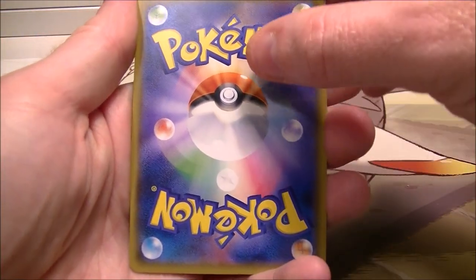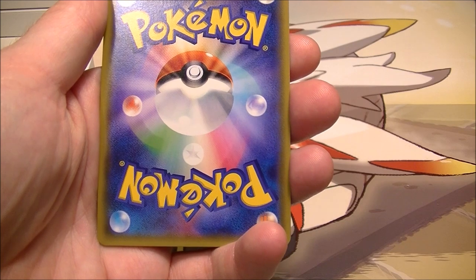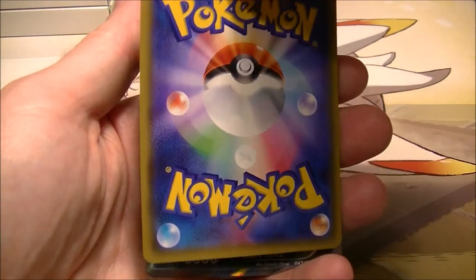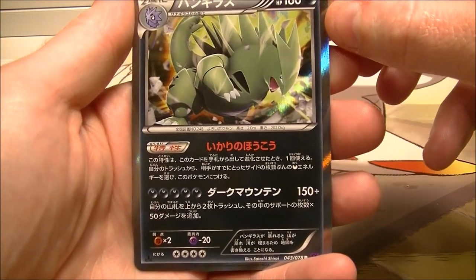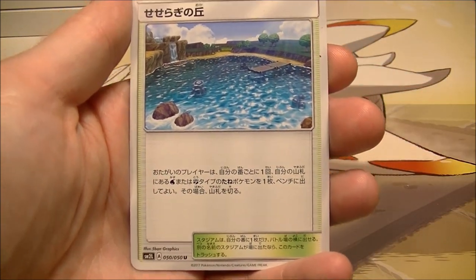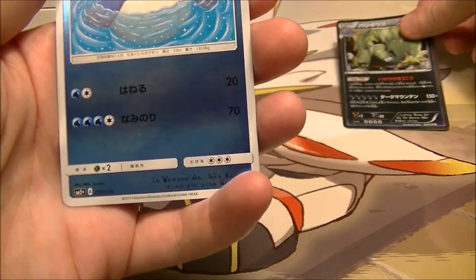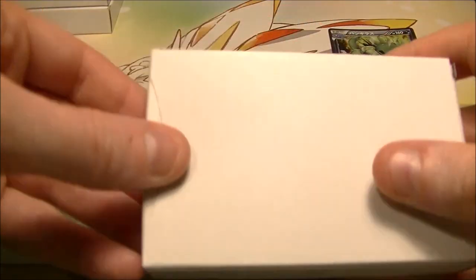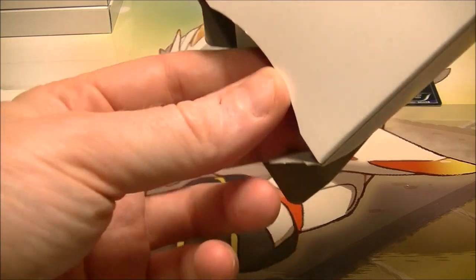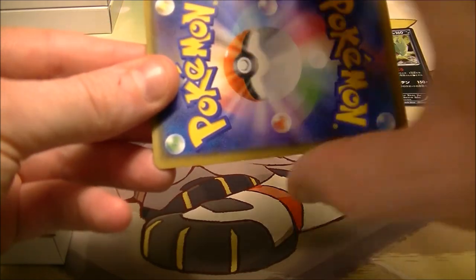Let's crack into it and just pray there are no wishy-washies this time. I never know which way the card's going to be so let's just have a look. Oh, they love Sycamore. All right, we got Tyranitar holo. I'm guessing that was the card in that one. To be honest I don't know if I have that one or not, so I'll take it. Something new is always good. But yeah, we're not really looking for just holos out of these things.